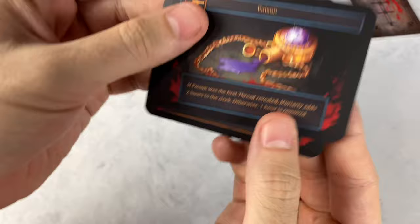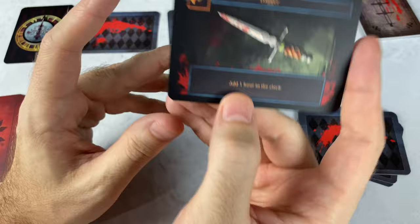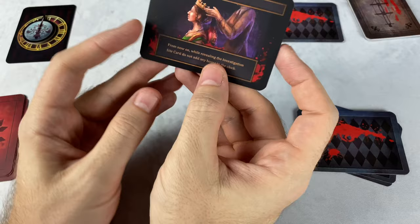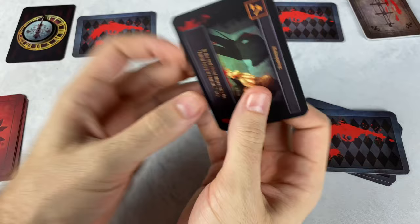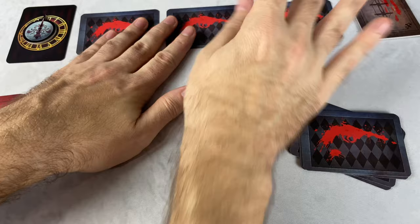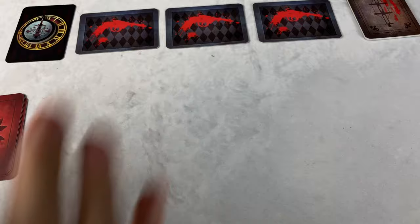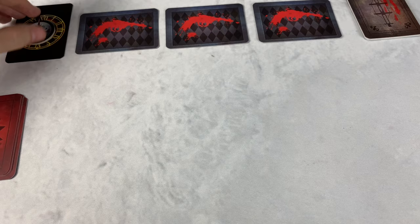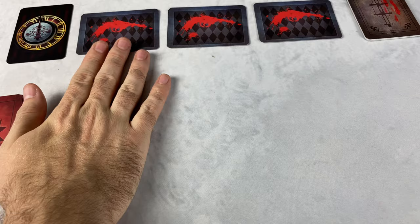These crime thread cards all do different things when revealed. If Holmes discovers the dagger, it adds an hour to the clock — and Holmes only has 12 hours, so that's bad. But some have good effects: if Holmes discovers the queen, there's a positive effect for Holmes. The felony has a more neutral effect. To win the game, Holmes must uncover all three before the clock strikes midnight. Moriarty just has to postpone Holmes from discovering all three — if two are discovered but one is still secret, Moriarty wins once time runs out.